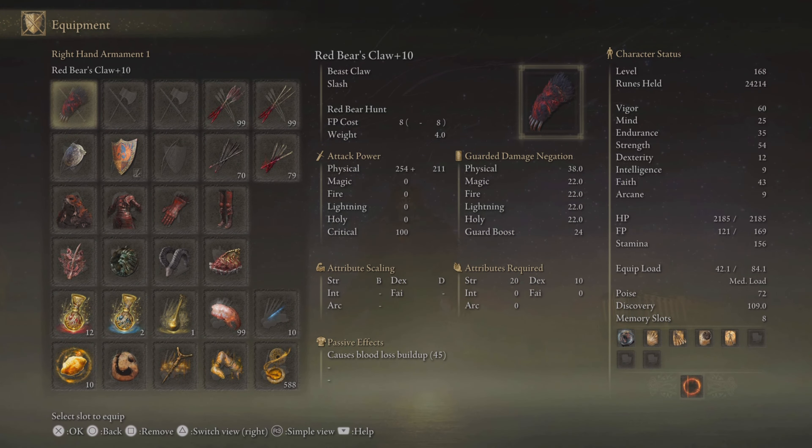I'm going to show you the build real quick, then we'll take it into invasions. Primarily what we're using here is the Red Bear Claws. These are kind of like the Beast Claws except objectively worse in a lot of ways. Reason one is that they are not infusible — with the Beast Claws you can do a cold infusion or whatever else to increase bleed buildup, but on these you cannot.